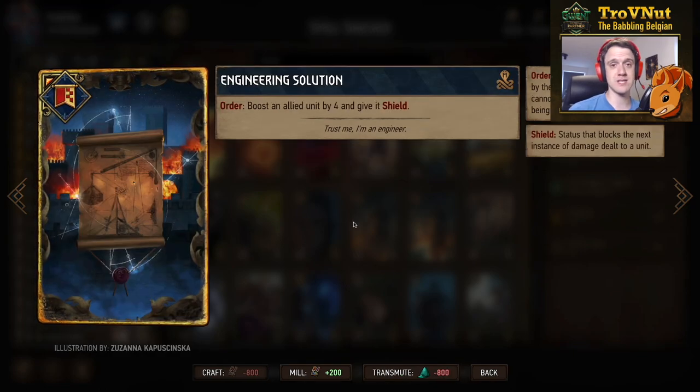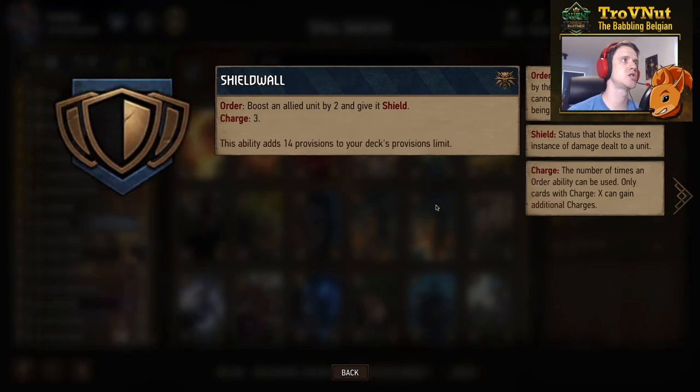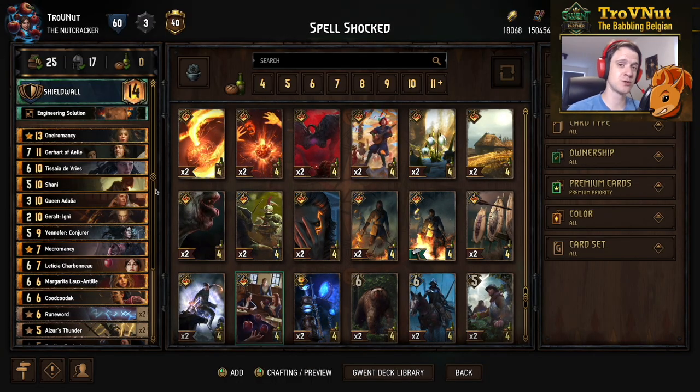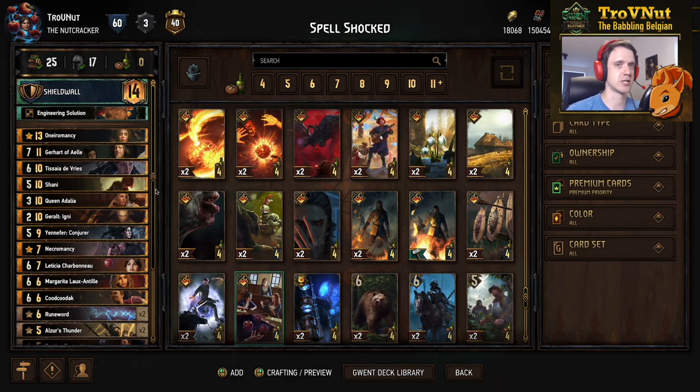Our stratagem is Engineering Solution, which boosts an allied unit by 4 and gives it a Shield — extra protection is always handy. Our leader ability is Shield Wall, giving us three charges to boost an allied unit by 2 and give it a Shield. It's very necessary to have this just to protect our Patience engines from incoming damage. That's the full deck — let's head into the example matches to see how powerful this deck can actually be.